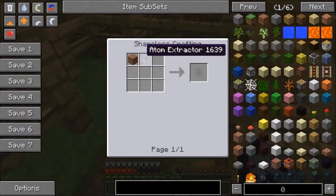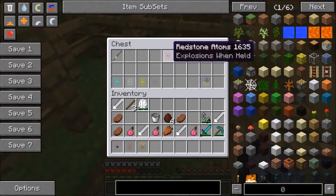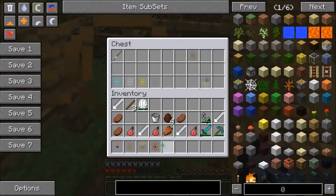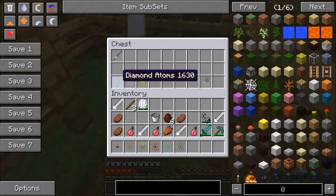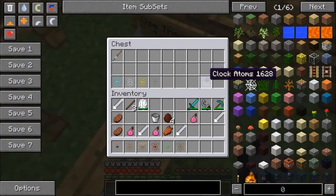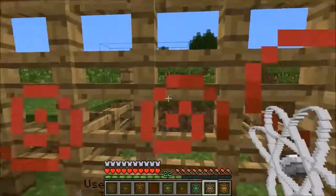The recipe for dirt atoms is just dirt next to the atom extractor. The torch one uses a torch next to it. The redstone one uses redstone. The slime ball one gives you jump boost when held and uses a slime ball. There's also a book one, diamond, iron, gold, stone, and clock atoms - each made with the respective item next to the atom extractor.